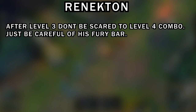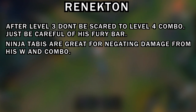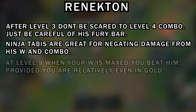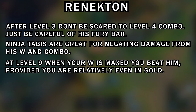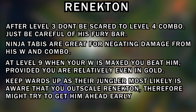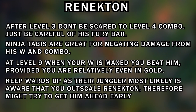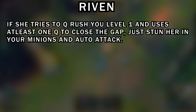Renekton: after level three, don't be scared to do the level four combo — just be careful of his fury bar so he can't get a full combo back on you. Ninja Tabi are great for negating damage from his W and full combo. At level nine when your W is maxed you do beat him, provided you're relatively even in gold. The aim is to not feed this lane — keep wards up, as their jungler is most likely aware that you out-scale Renekton and might try to get him ahead early, so watch out for that in every matchup.